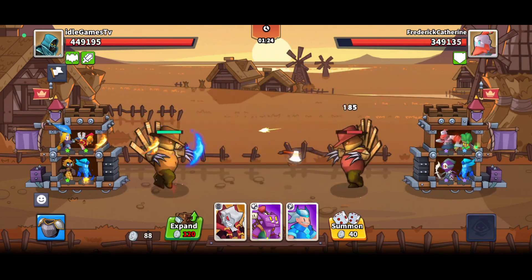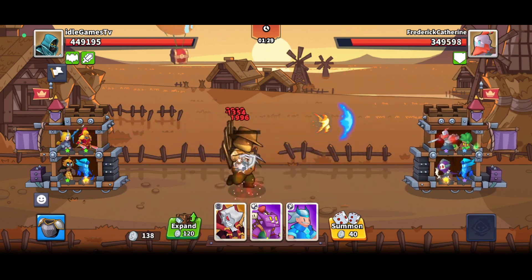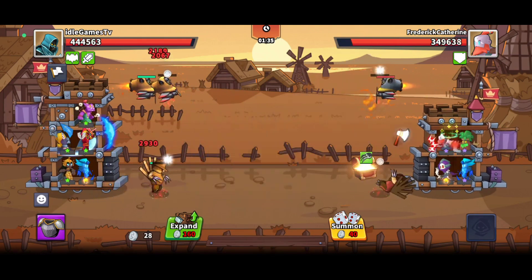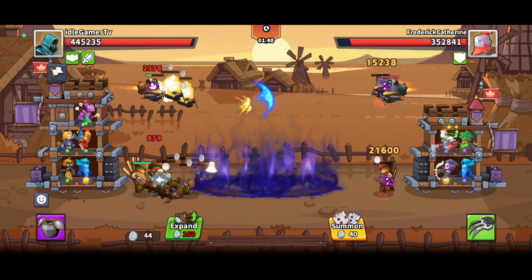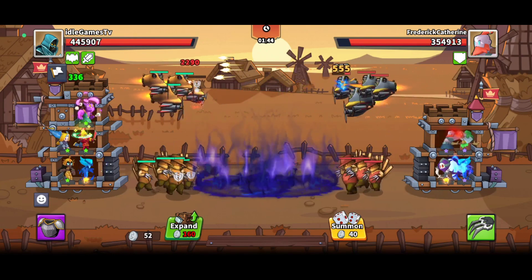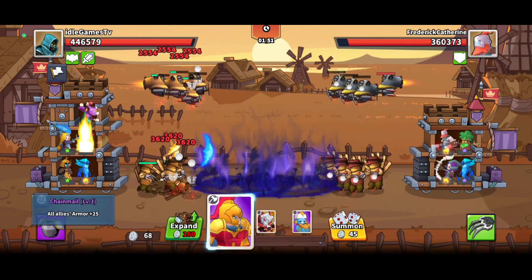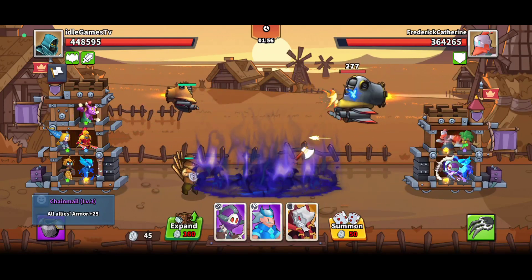Every once in a while you're going to see your tower summon a big hero, depending on the map you're playing. If you manage to kill the adversary's big hero, you'll get a chest dropped with a parachute. From that chest you can get additional items, and you can pile up those items for extra benefits. It's random, so you won't always get the same item for each specific map.